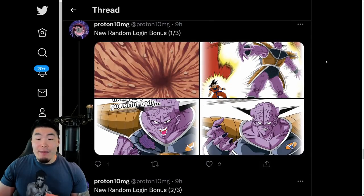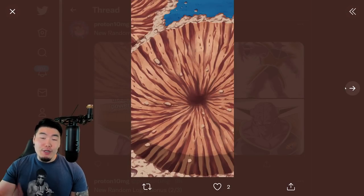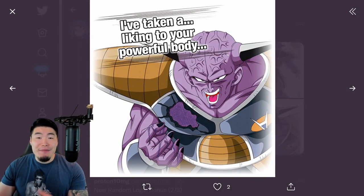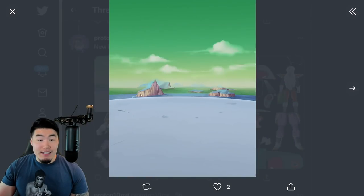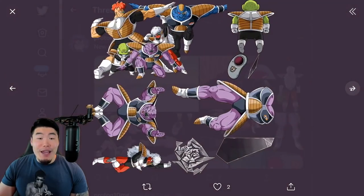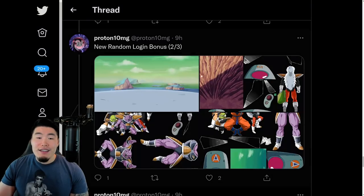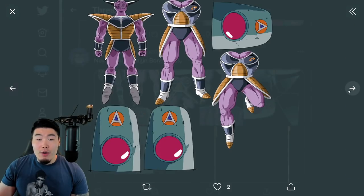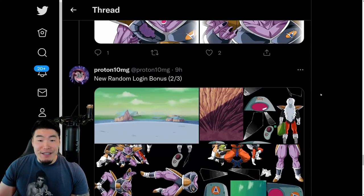After that, there is a brand new Ginyu Force Login Bonus. From what I can tell, this is very similar to the Hercule Pounding Gifts, where you get a random reward every day for the duration of the event. You can get between one stone most of the time to up to seven stones. We got a bunch of different screens — these are the screen cracks, I'm guessing, for when you get lucky and you get the seven stones. There are actually a lot of assets for this Login Bonus. Basically, think of it as the Hercule Pounding Gifts thing, except with the Ginyu Force.